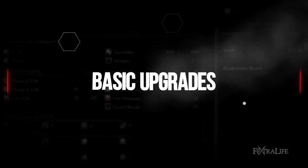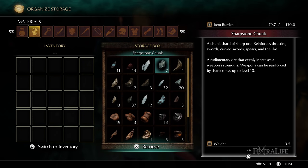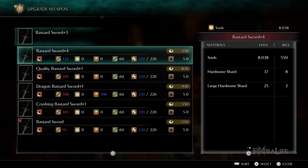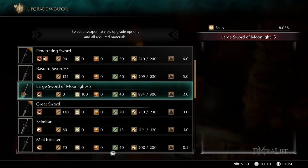The basic upgrades of Demon's Souls divide into two clear paths: Sharpstone and Hardstone. These paths take your weapons to a maximum of plus 10. Both materials come in four different variants — shards, large shards, chunks, and pure. As you increase the level of a weapon, you'll be required to combine various types and amounts of Sharpstone and Hardstone to further increase their weapon level.